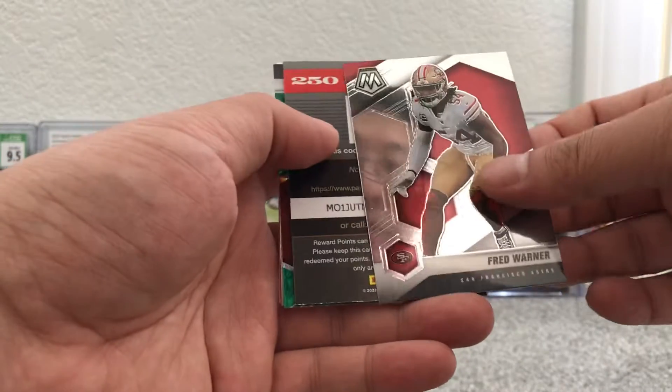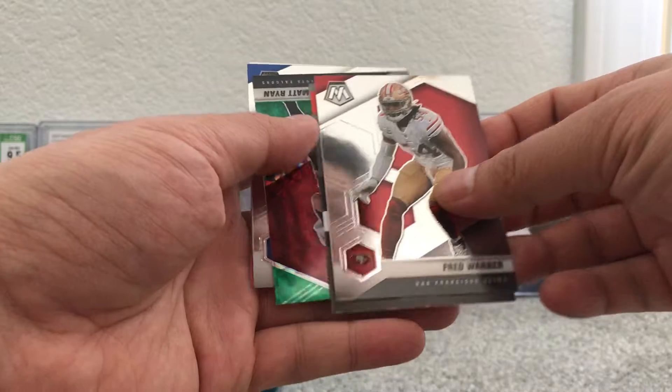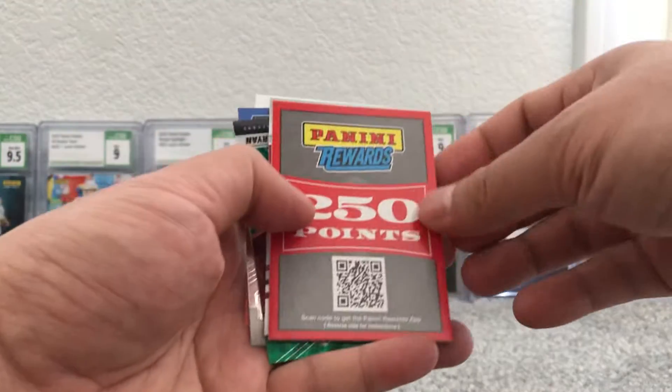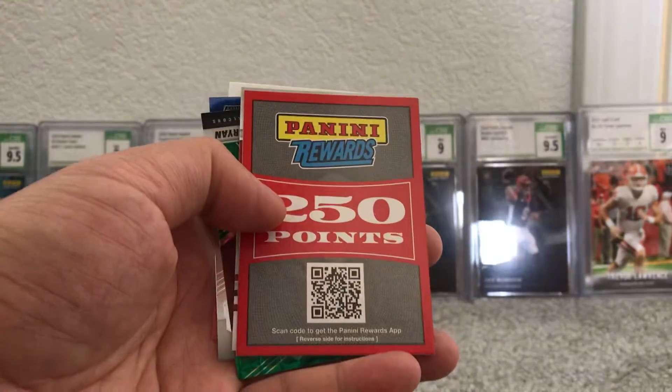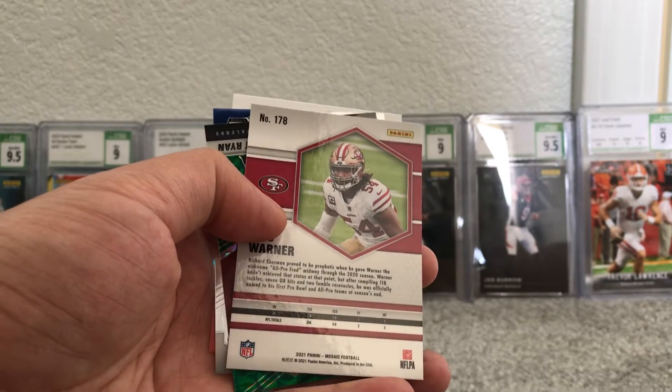First card: Fred Warner. Oh, we got points — cannot show that. 250 points.